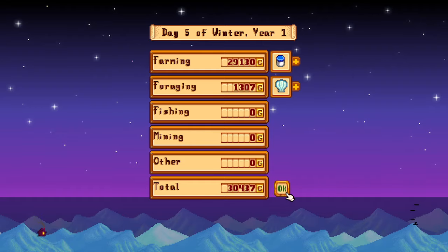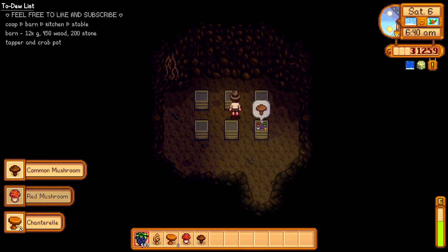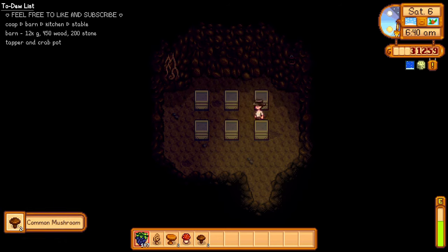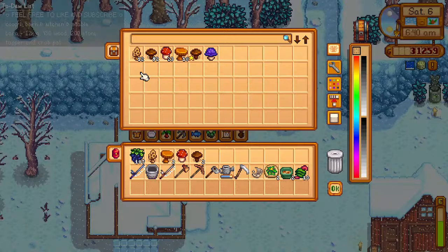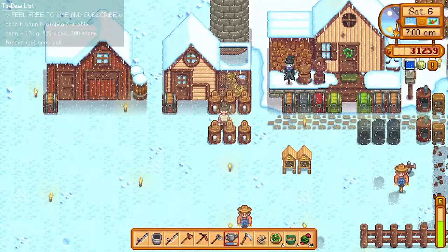We got 29,000 for the mayonnaise — we now have 30,000 gold! This is so overwhelming but it's good. I don't know how to spend the money now — that's the problem when you're rich. Welcome to day 6! Look at the upper right-hand corner — we have 30,000 gold. Looks like we are on our way to upgrading our barn.